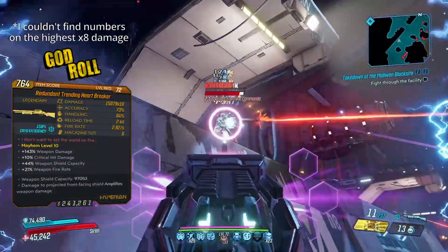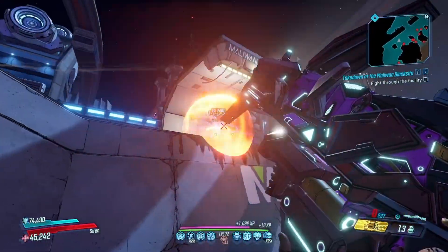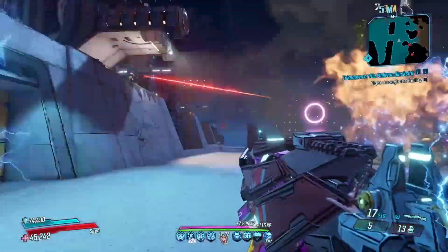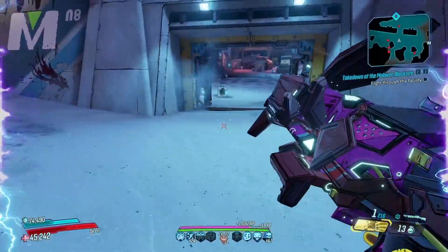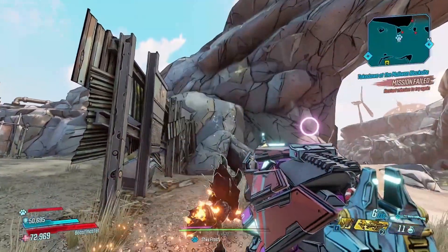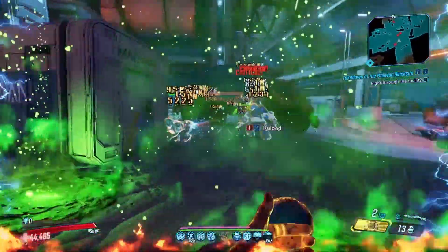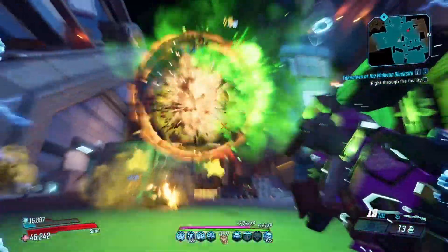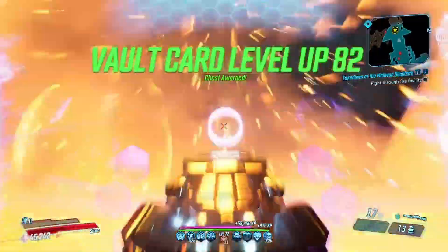The Heartbreaker can roll in incendiary, shock, corrosive, or cryo and can have 8 or 16 projectiles per shot, costing 1 and 2 ammo respectively. It also did have a buff, gaining 130% weapon damage and having the lifesteal up from 5% to 20%. Heartbreaker is a pretty standard shotgun except it shoots those pellets in a heart-shaped pattern and, as a Moxxi weapon, also has that 20% lifesteal. This gun is able to hold up through all the content in the game. I was able to kill pretty well on True Guardian Takedown, which was actually a bit of a shock to me, and that was all with a x8.